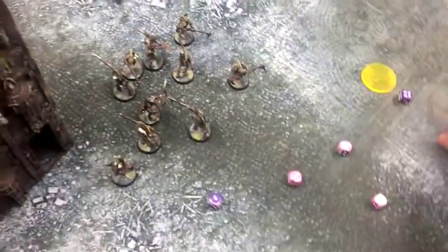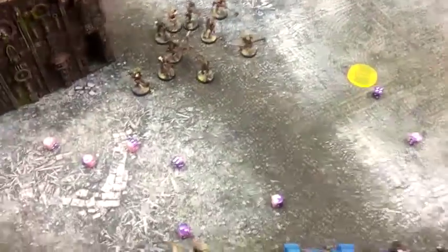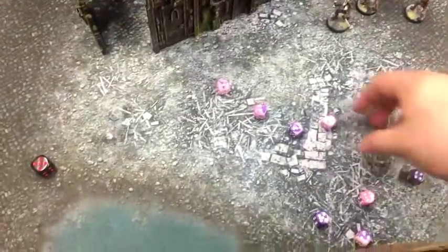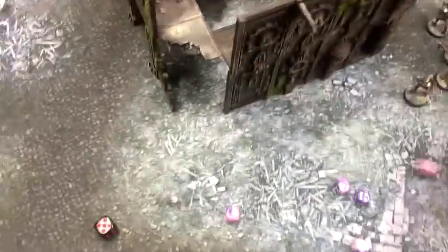4 wounds, 3+ armor save — losing 1. He'll lose the Sergeant. Sergeant doesn't get to shoot because of the Banner, but he fires one shot at the Kroot — re-rolling hits because of Guilliman, missed, doesn't matter. The last broadside fires high yield missiles at that last transport. Out of range of smart missiles. Apparently it's invincible — hitting on 4s, 2 wounds get through. Doesn't make the save — 1 gets through, doing 3 damage. That takes the other transport out too — bringing out more Devastators. The men inside don't get hurt, doesn't explode, and no one dies inside.